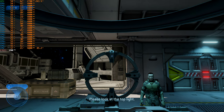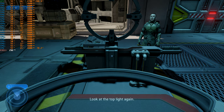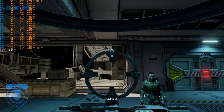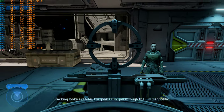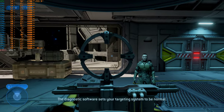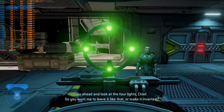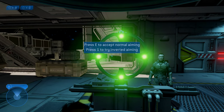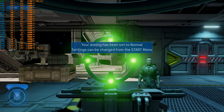And the GPU isn't being used that much. Let's test your targeting — please look at the top light. Now look at the bottom light. Look at the top light again. Now the bottom one. Tracking looks sketchy. I'm gonna run you through the full diagnostic. The diagnostic software sets your targeting system to normal. You want me to leave it like that or make it inverted? I'll leave your targeting set to normal.